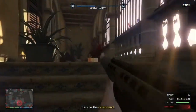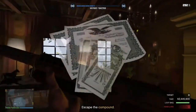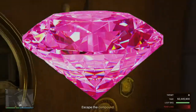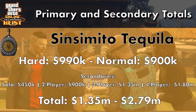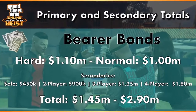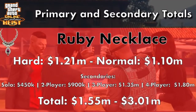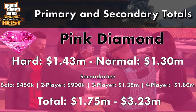There are 4 everyday primary targets you can get: Tequila, Bearer Bonds, Ruby Necklace, and the Pink Diamond. Tequila pays out the least amount of money at only 990k on hard mode. Bearer Bonds are next at 1.1 million, Ruby Necklace is just over 1.2 million, and the highest payment is the Pink Diamond at 1.43 million.